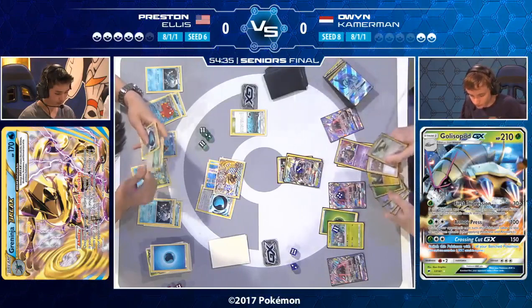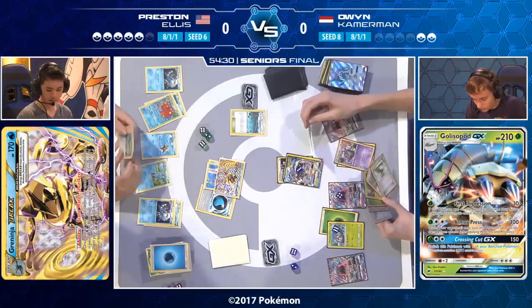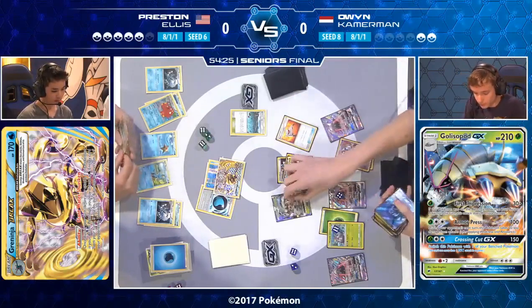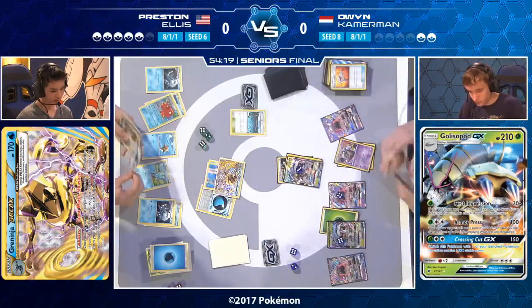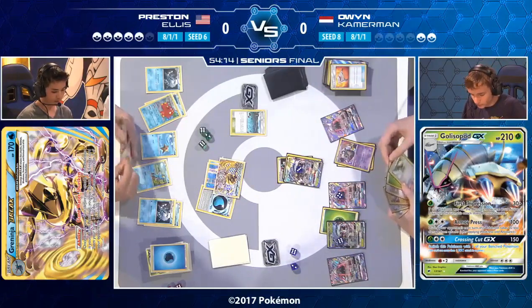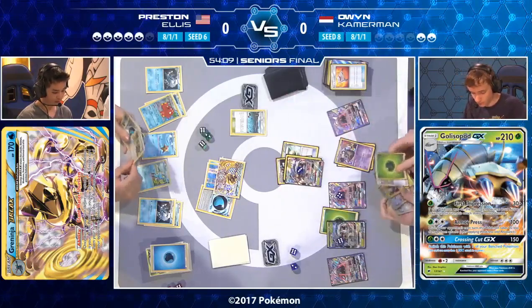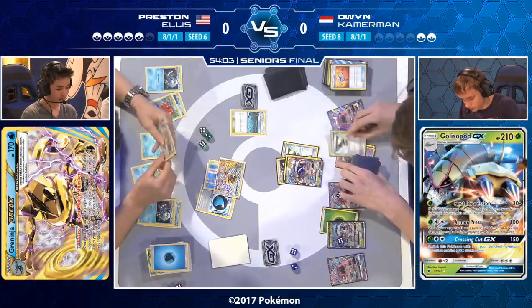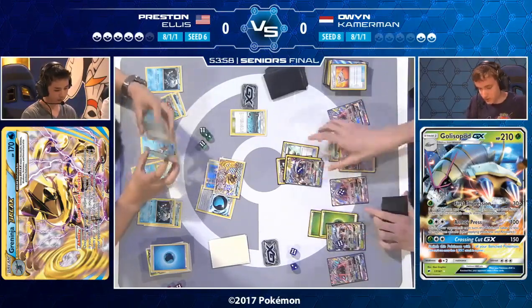For Owen to increase his damage output, he needs to move the active Golisopod or find a Double Colorless energy. He doesn't appear to have found one, but there's a Floatstone. He finds a Rescue Stretcher and a Golisopod GX, puts it on the bench, and could use First Impression — but it would only hit for 60 since it didn't go from bench to active that turn. Now there's the Floatstone. This is an awkward decision — but wait, he's got two Floatstones! He has everything he needed.